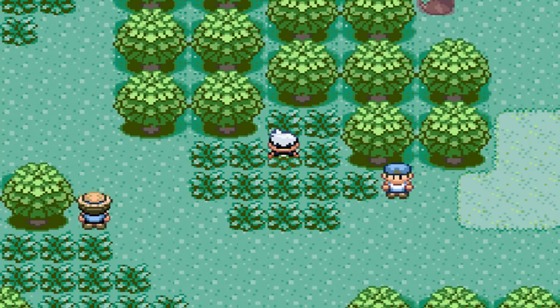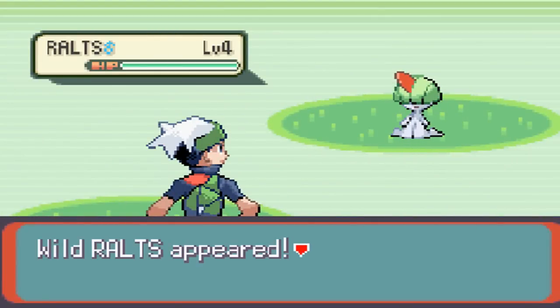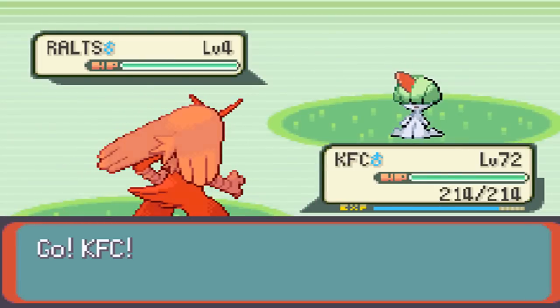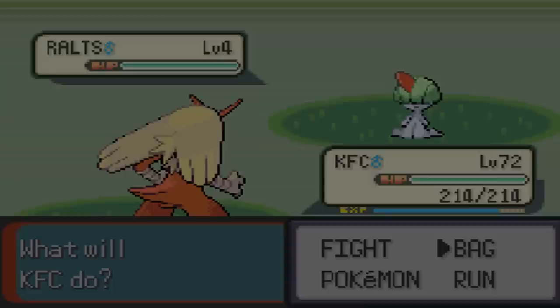Ralts has a 4% encounter rate, so let's cut to when we get it. There we go, found Ralts — did not take any time whatsoever. It's my third encounter, so for a 4 out of 100, that's 1 in 20. That's not bad at all.